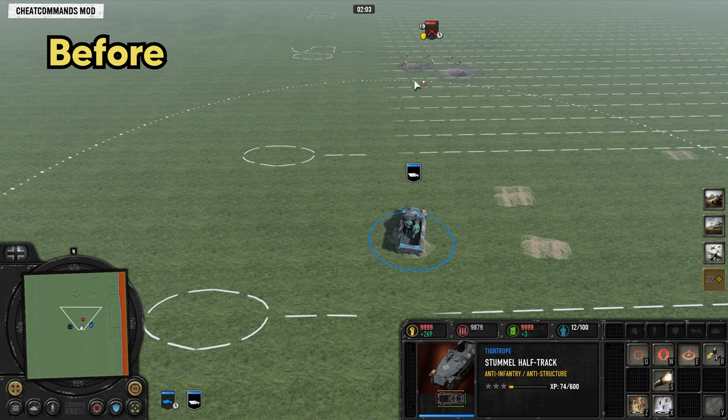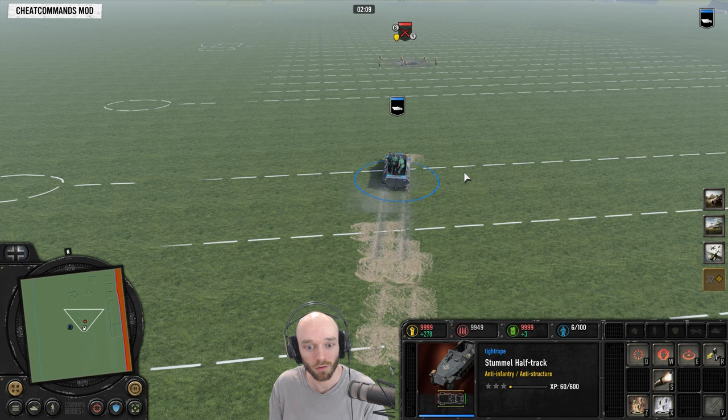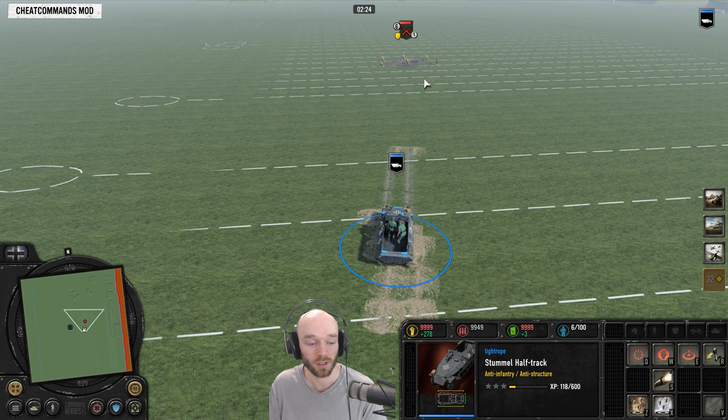Here we have the old movement system. The issue was that when you gave a movement command further than 40 range away with a vehicle, that movement command would be translated imprecisely. So for longer range vehicles such as the Stummel, which has 45 range, if you gave an attack command to a unit slightly out of range — maybe around 55 range away — even though the riflemen are directly ahead of the Stummel, it would first turn to the side, then start driving forwards, then do a bit of an S movement before finally lining up and shooting. This made longer range units horrible to play with. Now recreating that test with the current movement system — pointing right towards the riflemen — you can see it wanted to go off to the side, but it just crawled straight ahead and started firing. This is going to make units like the Stummel — anything longer than 40 range — way, way better to use, which is huge.